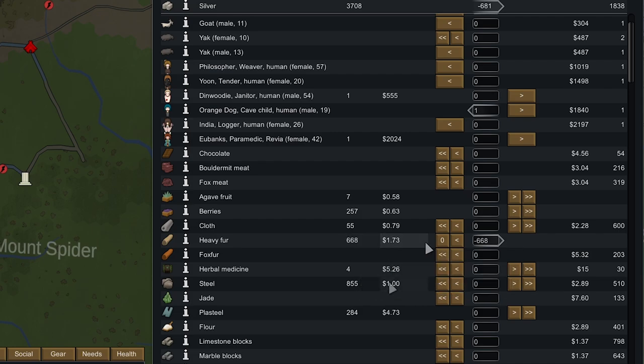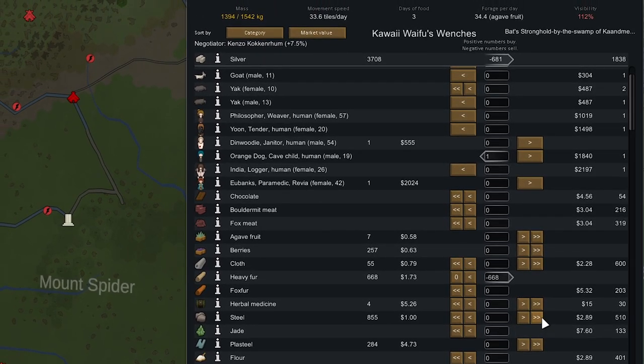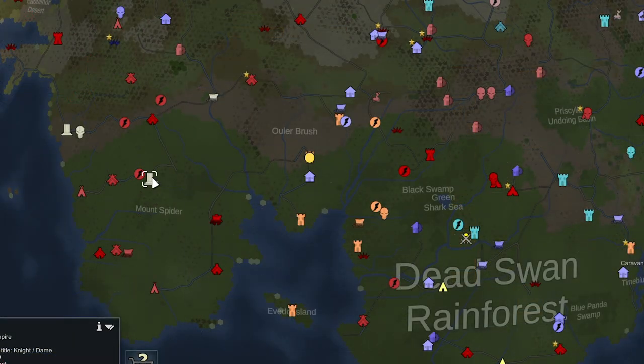We're continuing to sell off random goods — we've got a lot of heavy fur. Selling off all this steel will increase our movement speed from 33 to 42, and we don't really need steel right now anyway. We also sold off 280 plasteel to increase movement speed further, plus a psychic soothe pulser for 300 more. That was enough to buy out all their silver.